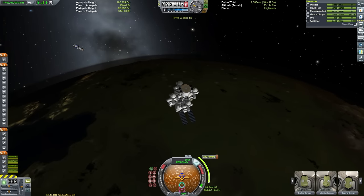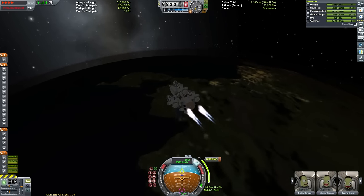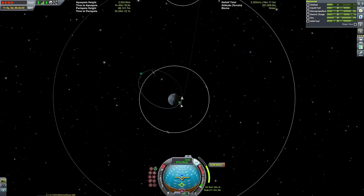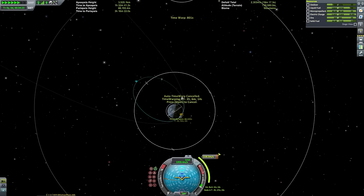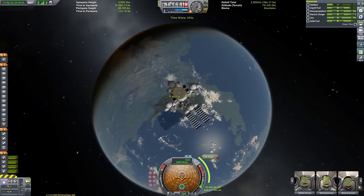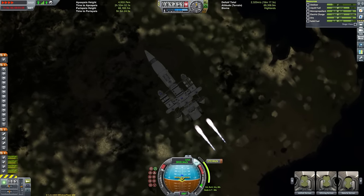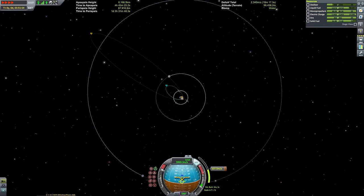Due to the poor thrust provided by the nuclear engines, we'll make our burn in three stages. The first will raise our apoapsis to just below Mun level, then we'll burn to just beyond Minmus but still within Kerbin's SOI, and then loop around one final time to get all the way up to Jool. All of these burns will be performed at periapsis in order to maximize efficiency in accordance with the Oberth effect — the principle stating that burning engines at higher speeds generates greater mechanical energy, and the fastest point in any orbit is at periapsis.